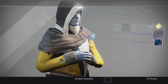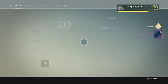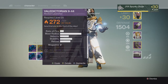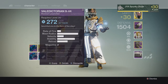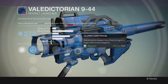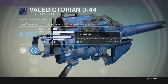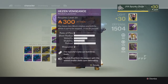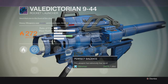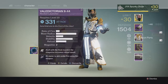Valedictorian. And another Valedictorian. Well, that's probably the exact opposite of a Gjallarhorn. But let me check - they might have good perks. So I've got three Valedictorians. This one is the best one so far because it has Clown Cartridge and Tripod. It doesn't look like it has an increase to velocity on that one, and neither do these either. But so far, if I had to keep one, it would be that one.